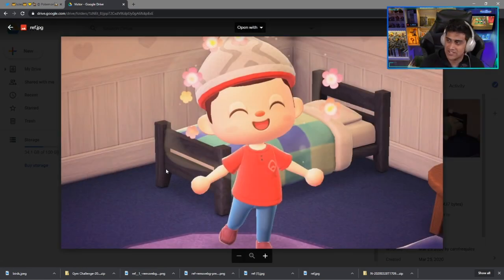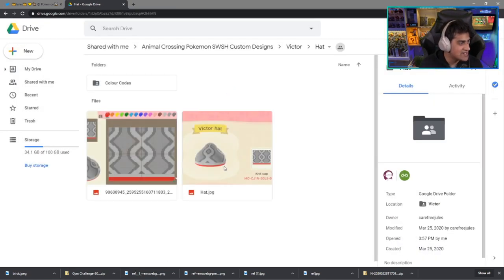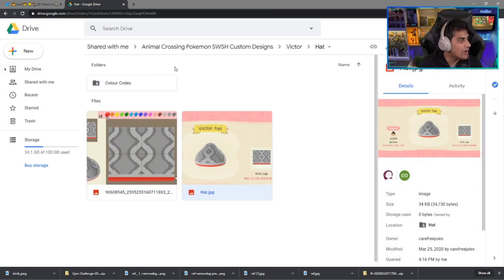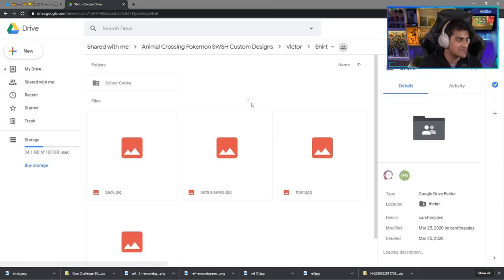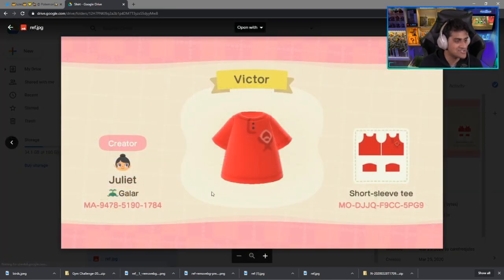We've got Victor, the other main character of the game. Here is the hat that you would like to copy — this is Victor's hat, it is a knit cap. We also have Victor's shirt, which is pretty basic but a simple design. There's the code — it's a short sleeve tee. Here's the design for it. That's Victor.